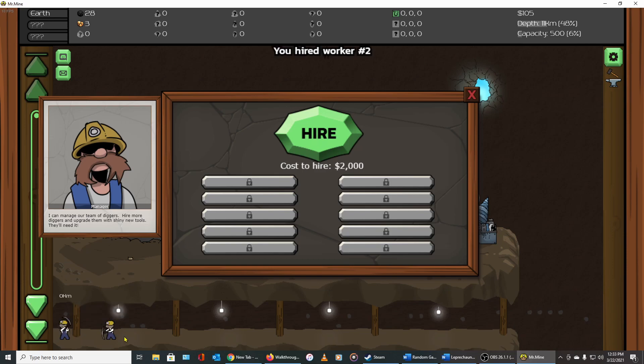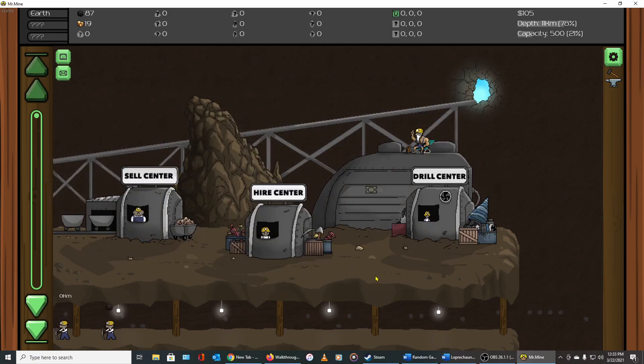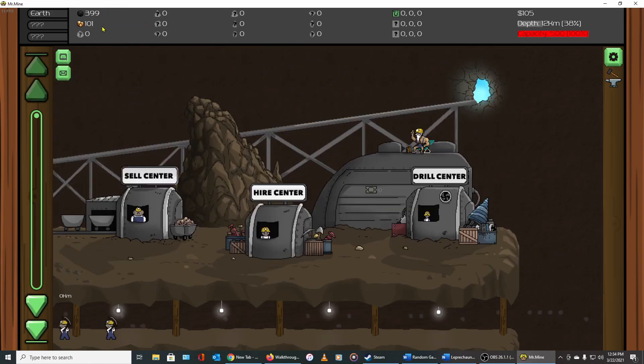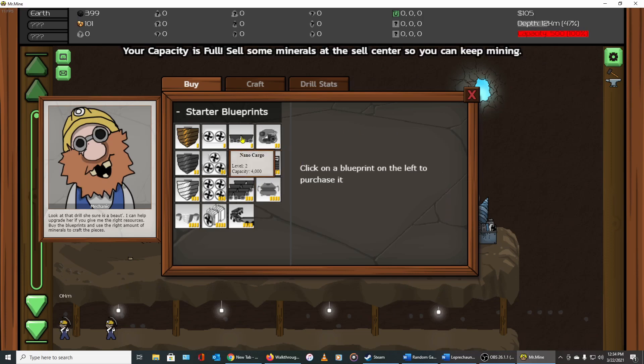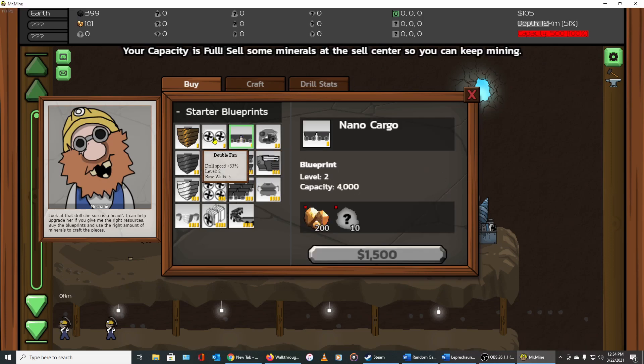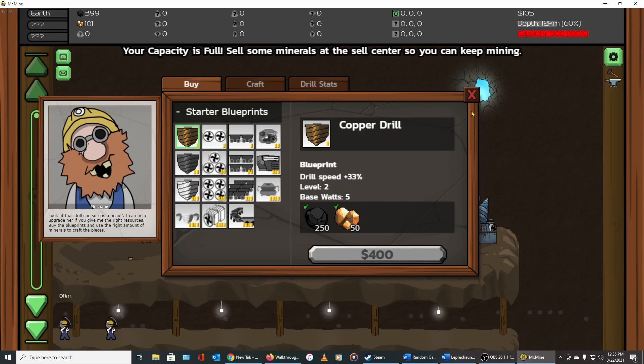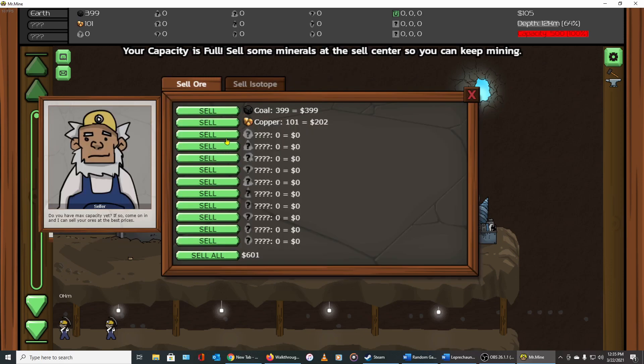We finally sold enough to buy our second hire — now we have two guys in each slot. Once you fill up your worker staff you can improve them, but those slots are locked until you have all your workers. We've gathered a bunch of stuff and hit capacity, so we need to head to the Drill Center. But we don't have cash, so we have to sell everything first to generate the cash we need.